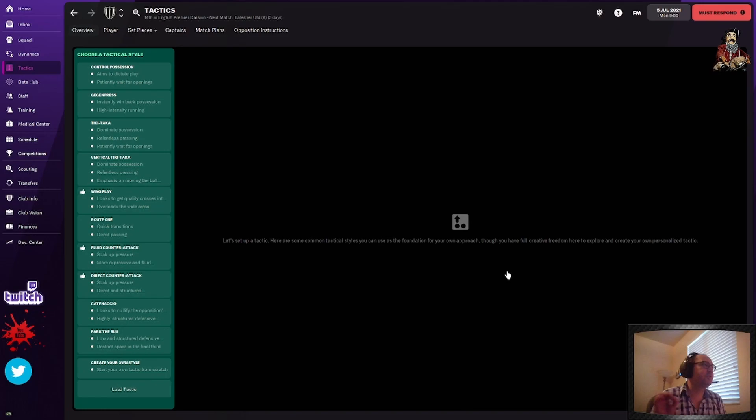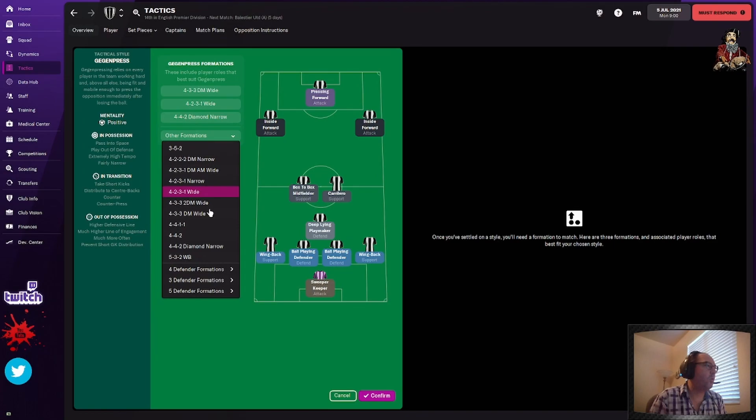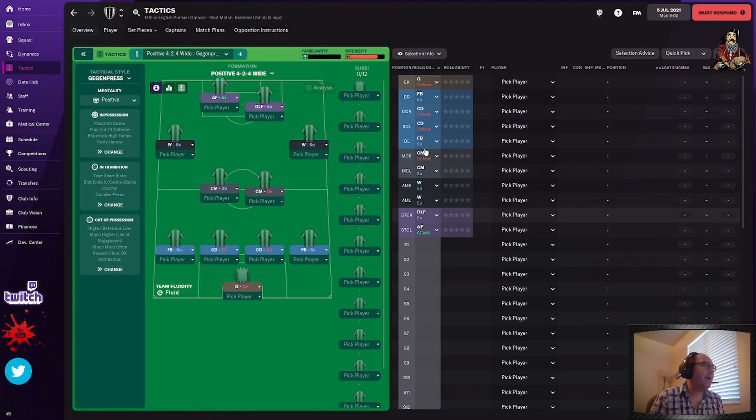Start out with create a tactic. I'm going to show you the secret to winning this game — brought to me by one of my followers on Twitch, Damian Geppetto on Twitch. One of my followers, Viking Hog, brought this suggestion to me and it is an amazing way. We're going to do GGen Press and we're going to choose the formation — it is going to be a 4-2-4 wide formation. That's the formation we're going with, and we're going to hit confirm and then adjust these settings.